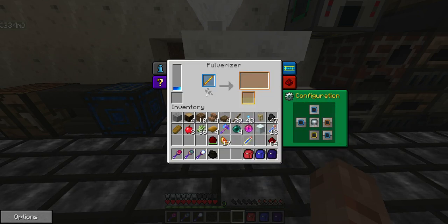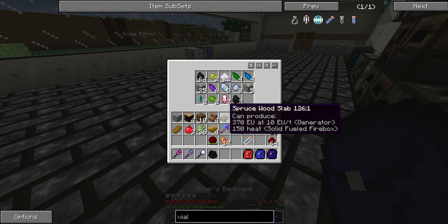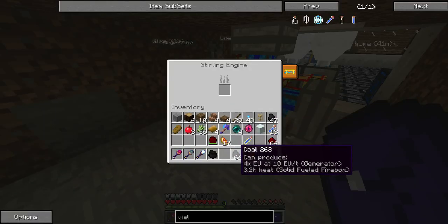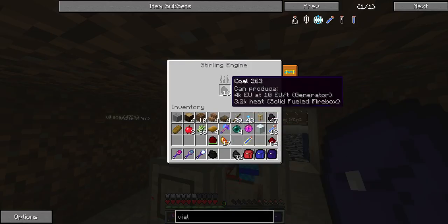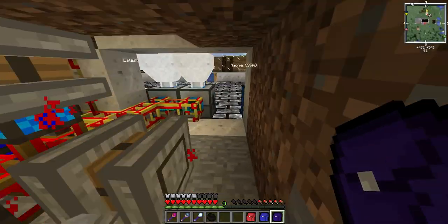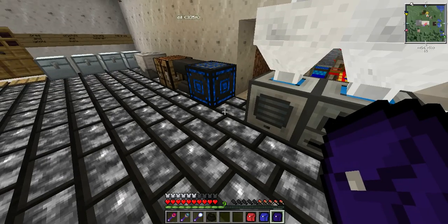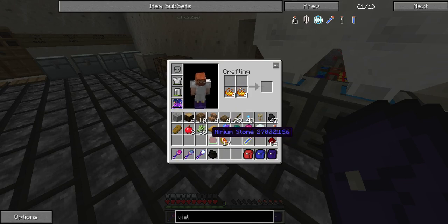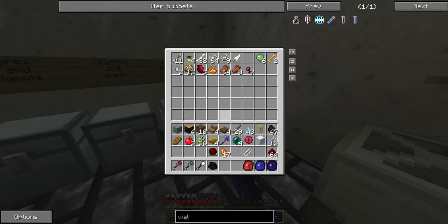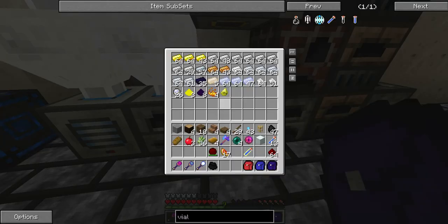And you just keep that going for a while. I'm going to have to grab some coal. And that's good. And then blaze powder. Redminium stone it again — it'll get us four blaze rods. We'll do this one more time to make sure we have enough. We'll probably never have enough. Well, enough for now.